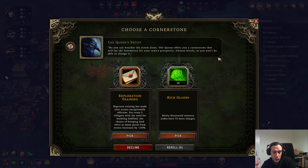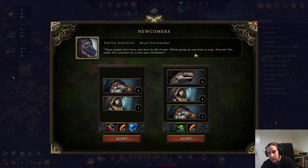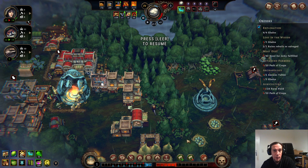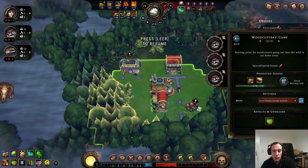We have a new cornerstone: Brawling Need Fulfilled versus Rich Glades. I'm going to pick Rich Glades simply because I know I have something off with that one. We're going to pick up the caravan with more food because at this point food is good — we're pretty low on food in this colony altogether.